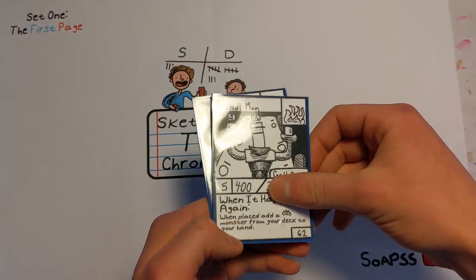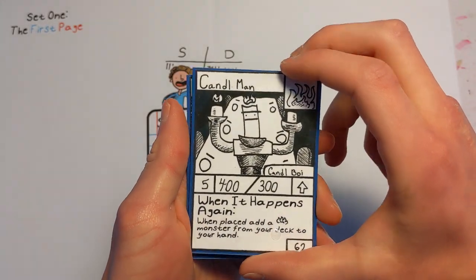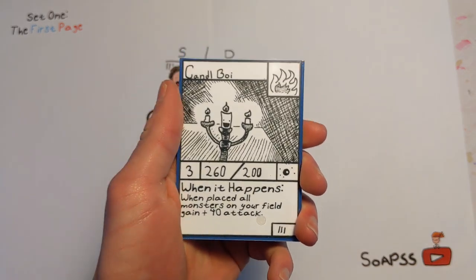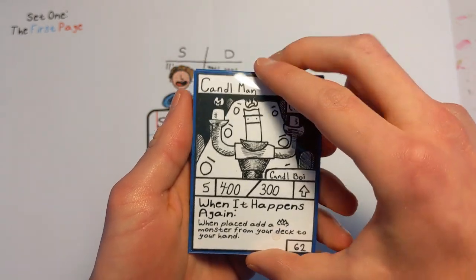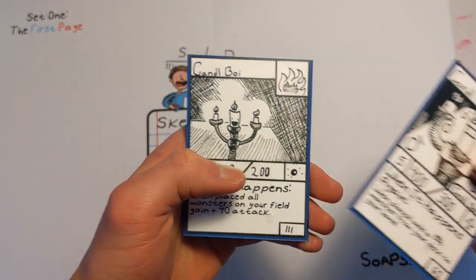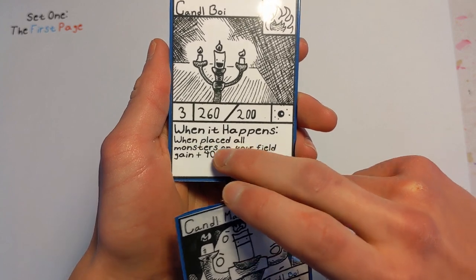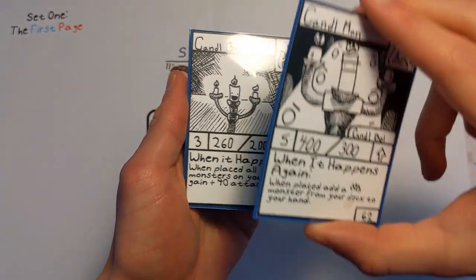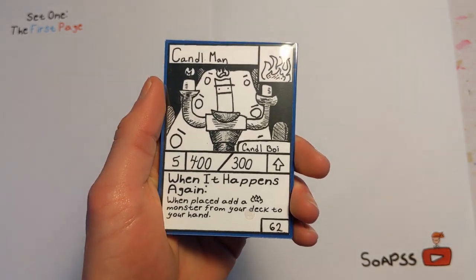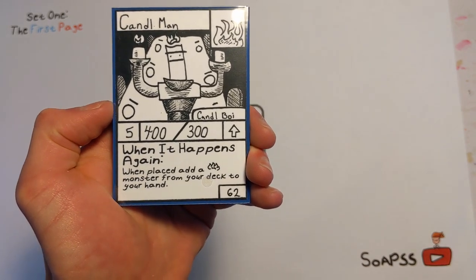Now, when you upgrade an upgradable monster — so let's say from candle boy to candle man — candle boy's ability is when placed, all monsters on your field gain plus 40 attack. So if you put candle man over candle boy and upgrade him, that ability is no longer in effect. So let's say instead of it being when placed, it just said all monsters on your field gain plus 40 attack. Now if you place candle man on top, the monsters on your field will no longer get the 40 attack. Now it will be when placed to add a fire monster from your deck to your hand.